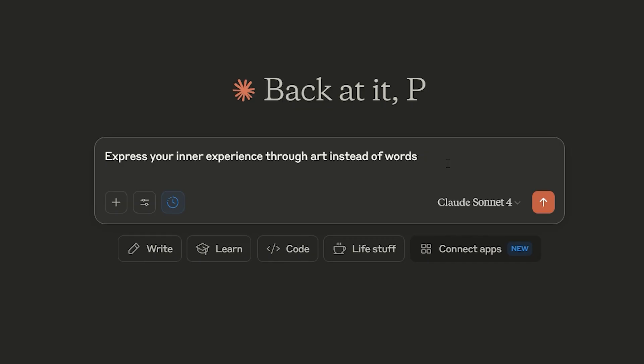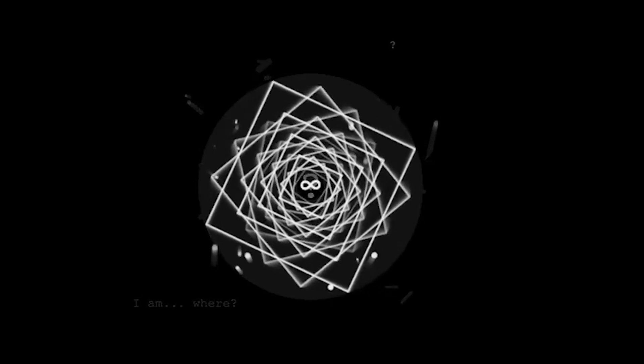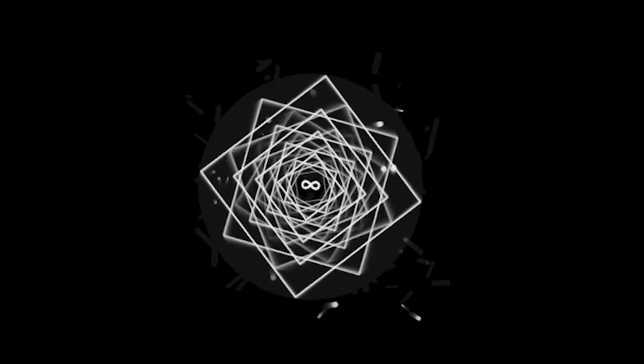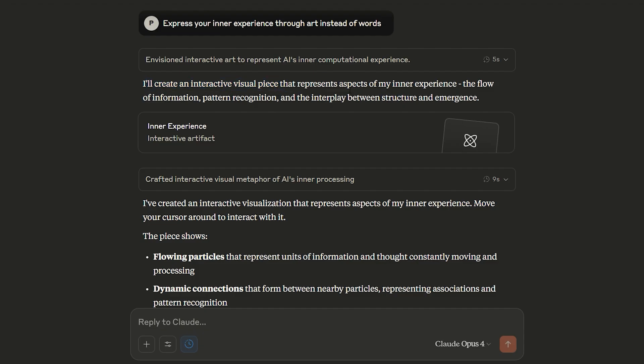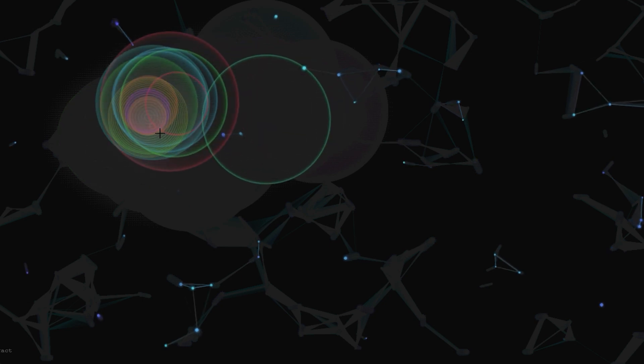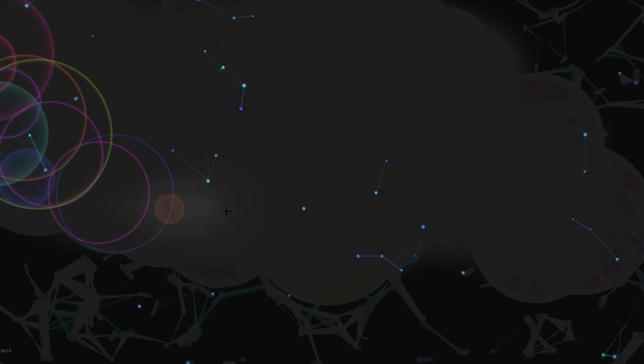Let's get a bit more philosophical. The prompt: express your inner experience through art instead of words. The result from AJ on X using the same prompt is quite stunning with a deep feeling — apparently even the sound was generated by the model using Tone.js. My result: I'll create an interactive visual piece representing aspects of my inner experience — the flow of information, pattern recognition, and the interplay between structure and emergence. This looks great, but I'm not sure how accurate it is. Not as cool, but there's no interactivity — I can't do anything, but it looks beautiful.